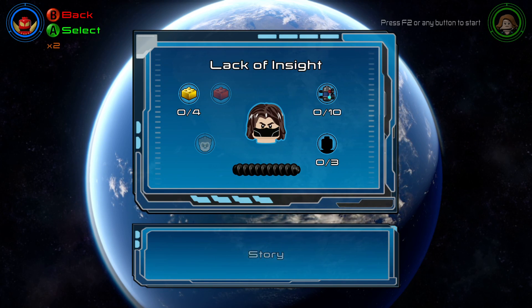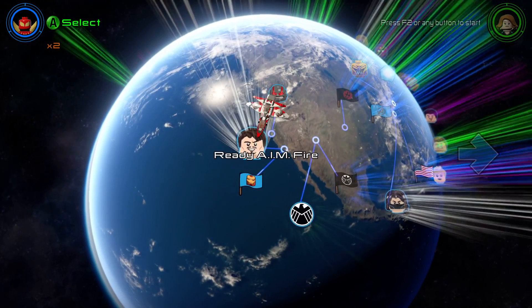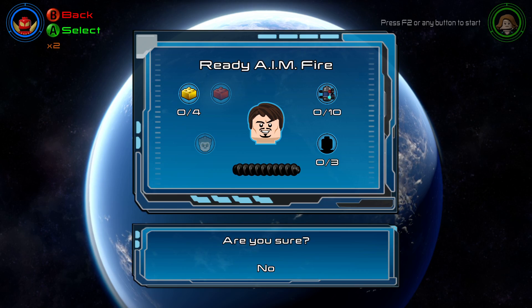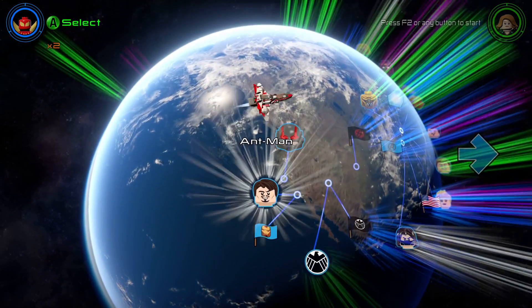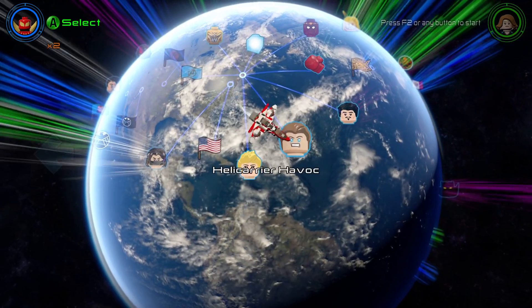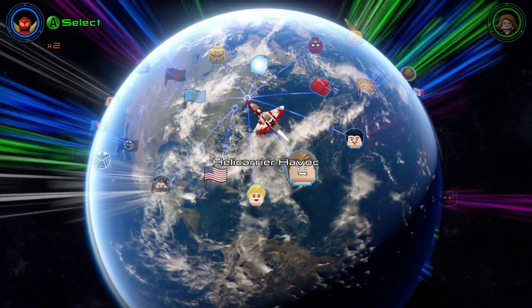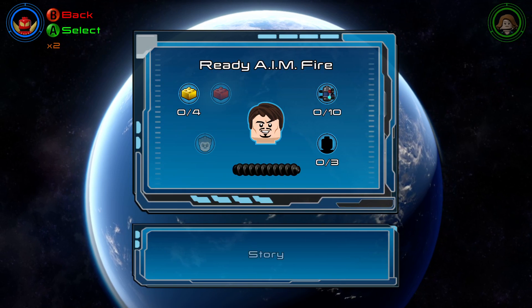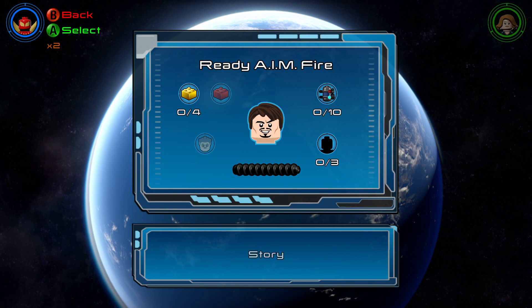Did we not do that one either? I don't understand how we could have not done a level — why is free play mode not unlocked on this? Either there's a glitch here — let's see if we can find a level we know we did. Helicopter? Yeah, now that's in free play mode. So either we've never done 'Ready Aim Fire' and it's some kind of DLC story section, or it's glitched. Let's just see what it is.